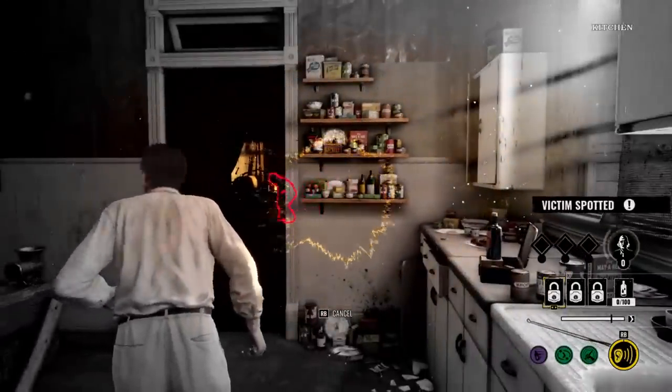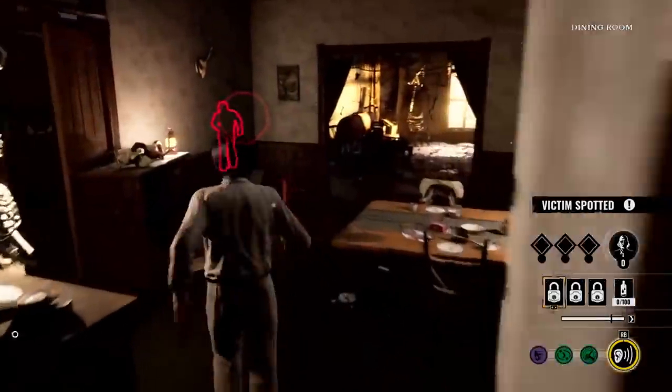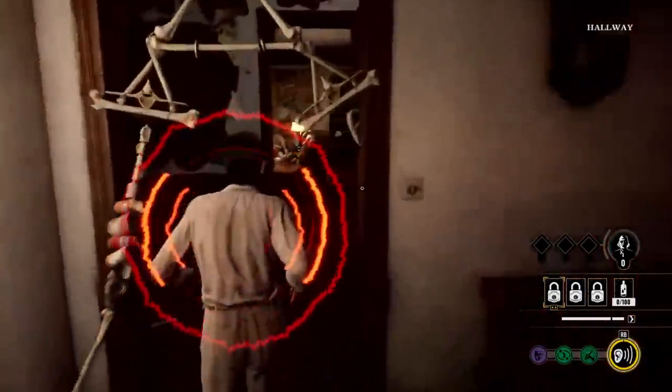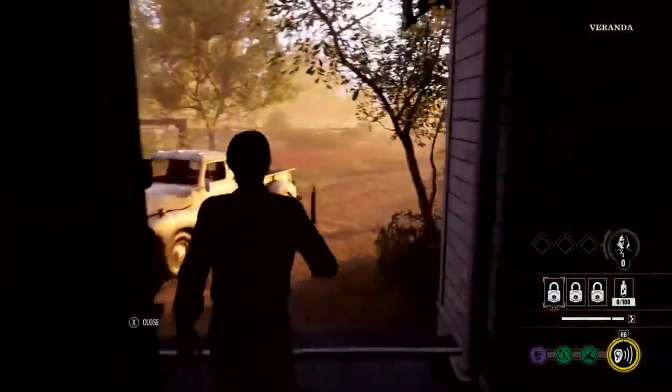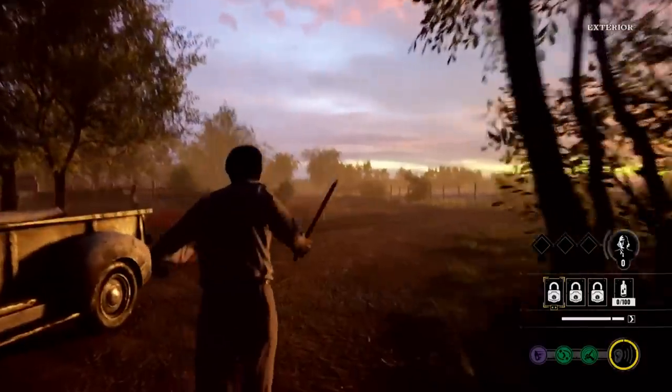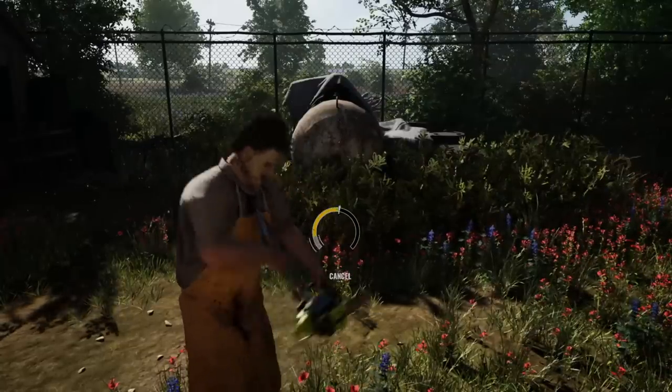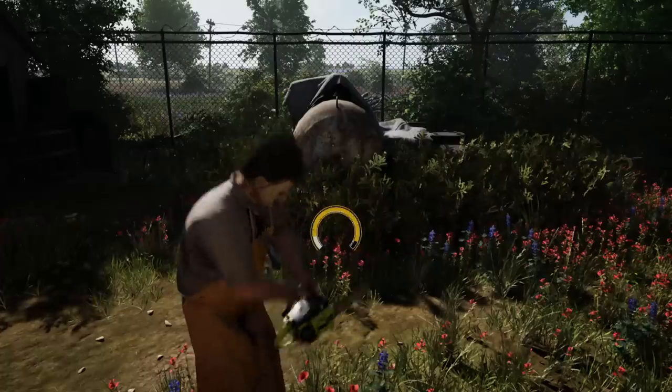One last thing about the Cook: his hearing ability highlights victims, but that highlighted victim will only appear for the Cook and not the whole family — unless something specific happens. According to Andy, we don't know exactly what that trigger is yet for the victim to be highlighted for everyone.